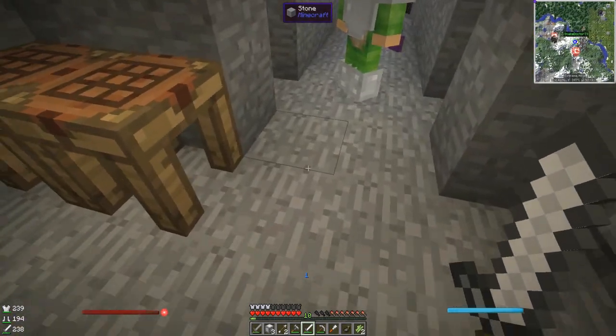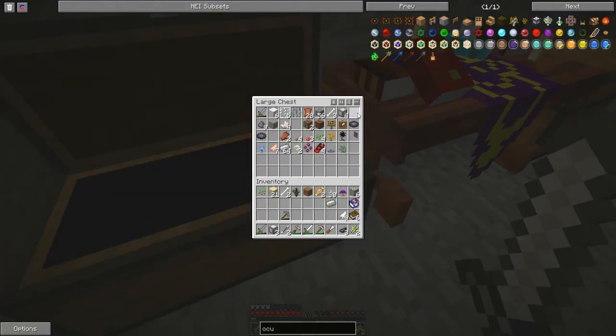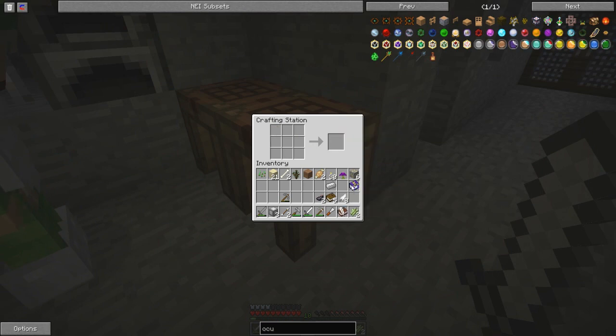I'll chuck you them. So you need to put them — book in the top left, ink sack next to it on the right, and feather below the book. We can use chocobo feathers for this as well. So — da-da — ink sack, feather underneath, and that makes a book and quill. I'll make you one as well, I think we're going to need it. We're both going to need to do that.